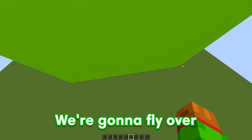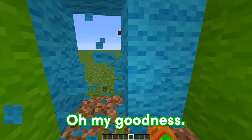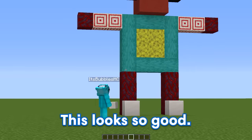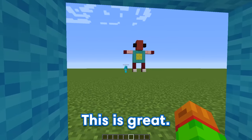We're going to fly over to this wall real quick and then break it a few blocks just like this. Oh my goodness, I hope Bubbles doesn't see me. And there we go — the BoxyBoo is completed. This looks so good. Wait, what the heck is this? Is this actually his BoxyBoo? This is great.